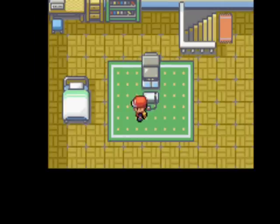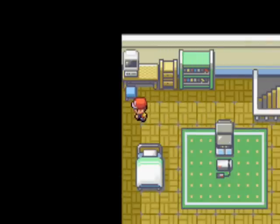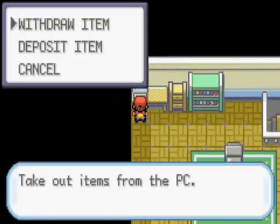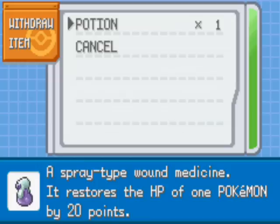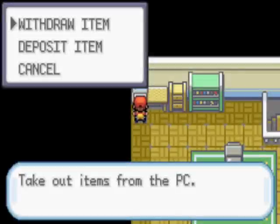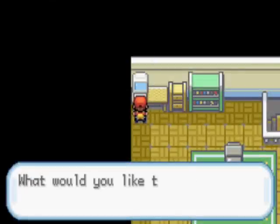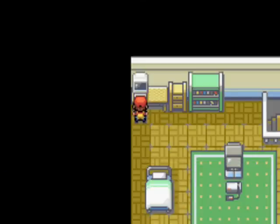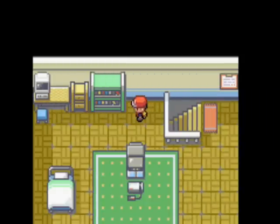You have all the standard stuff in your room - telly, NES and such. There's a PC over here where you can withdraw an item. There's a potion in here, which is nice because it helps you surefire win the first battle. You'll also have a mailbox, which is fairly useless, and item storage in case you ever need to store anything.